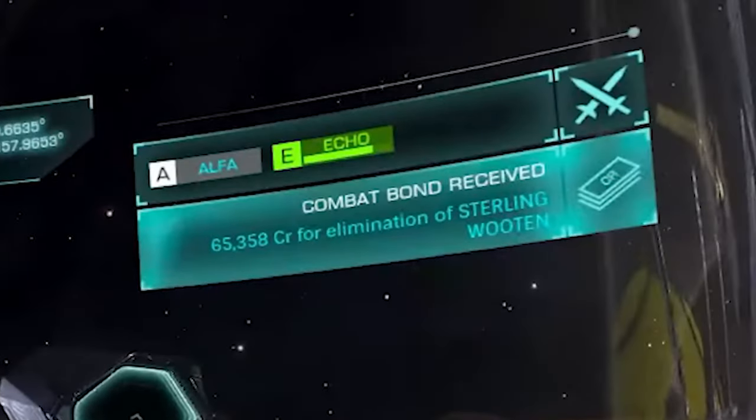The top right corner of your HUD is where you will receive information updates such as the status of any current objectives. If you are taking part in a ground conflict zone then you will also have status bars showing the capture points and their current status.